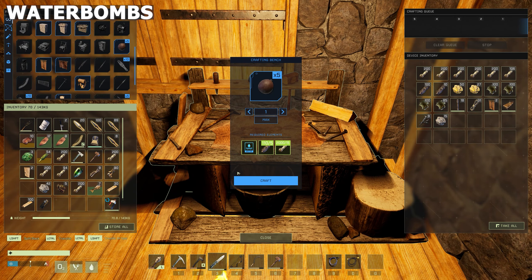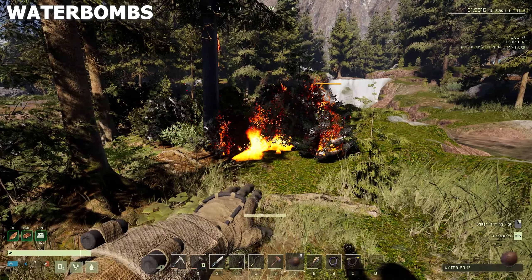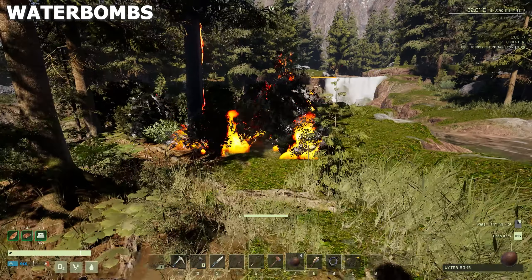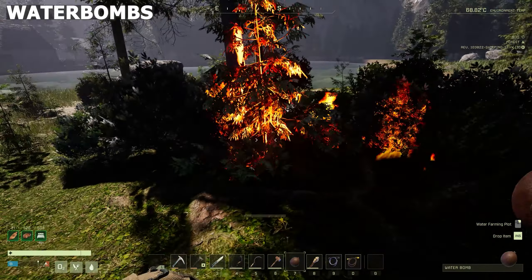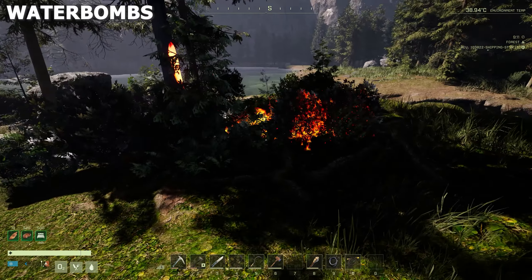Let's start a fire to test the water bombs. You need to put them on your hotbar. It's the first time doing this - just left click and target your shot. They're actually not that bad.